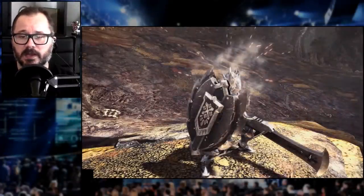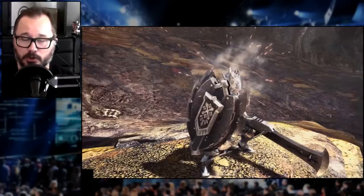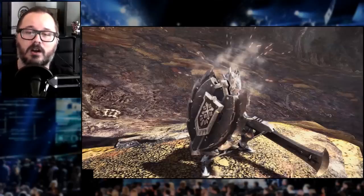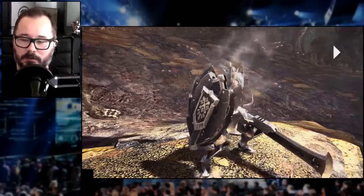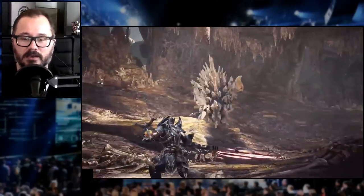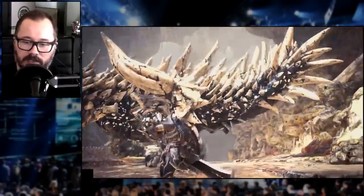Charge Blade — considered by many players one of the most mechanically complex weapons in the game, and one of my personal favorites. This beast of a weapon is getting a new move called the Hyper Charge, which is fitting considering it also has the Super Amped Elemental Discharge. Over-the-top moves are what this weapon is all about. At the start of the video we get a couple of slashes into a Super Amped Elemental Discharge, then a single slinger shot — nothing new — and now the clutch claw attack.